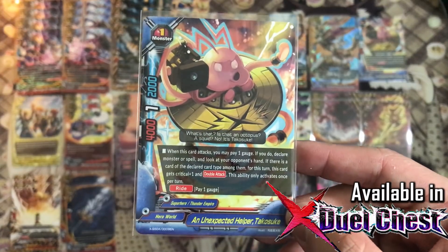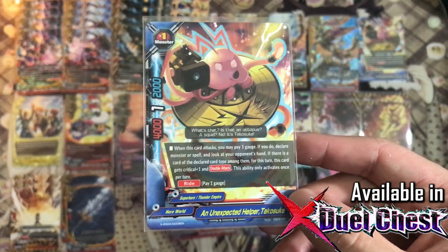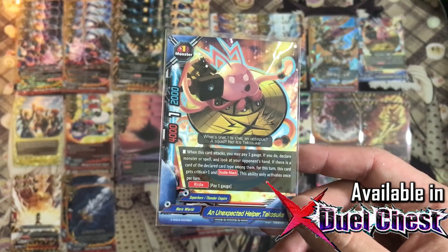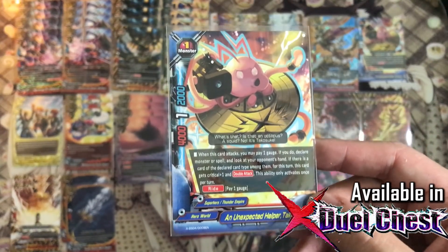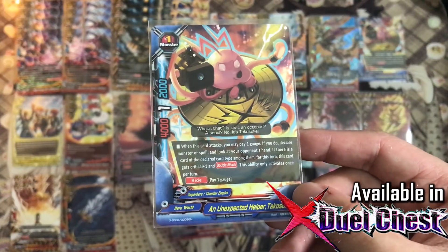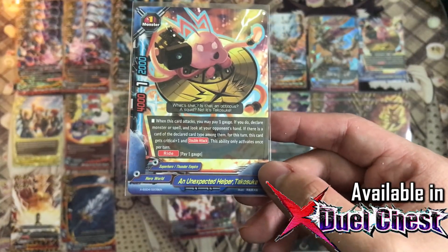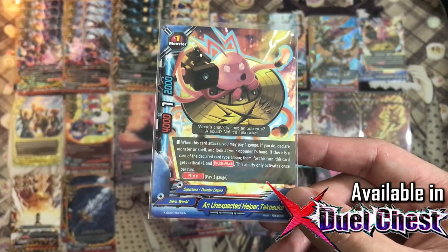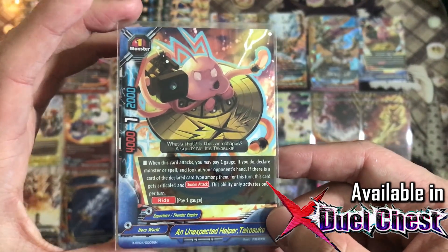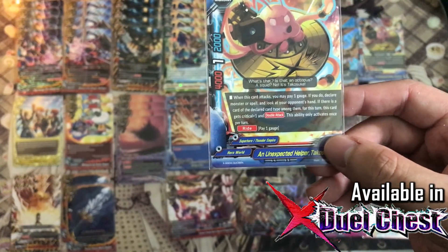Two copies of Takosuke, also from the X-Duo Chest — another awesome weapon that Thunder Empire finally got. When this card attacks, you may pay 1 gauge and declare a card type. If your opponent has that card type in their hand, you gain 1 crit and it gets double attack. Most importantly, it is a right, so your opponent will have to beat through the defense even before dealing damage to you. I really like it because it allows you to spy your opponent's hand, giving you the information you need to win the game.